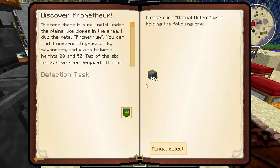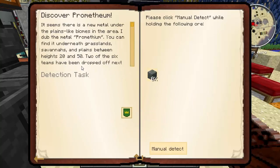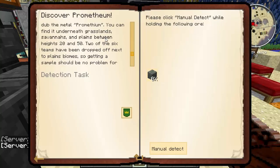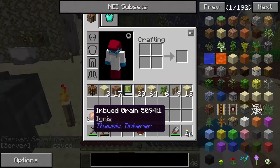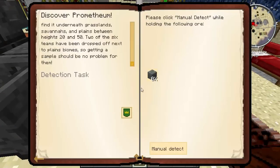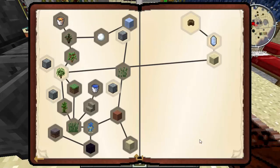We just need nice cobblestone and promethium ore - in the plains between heights of 20 and 50. Two of six teams have been dropped off next to the plains biome, so getting a sample should be no problem for them. That's half of what the geologist is all about - the scouting locations are going around the place, I'll want to do that at some stage.